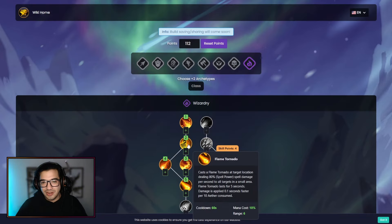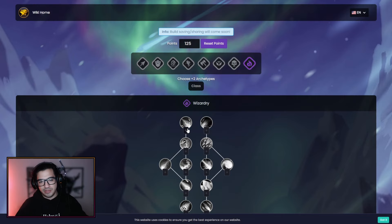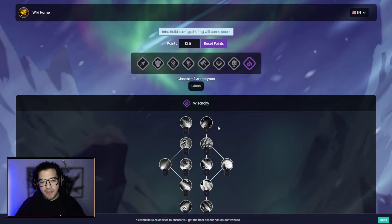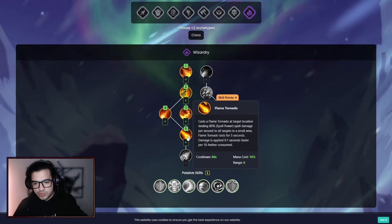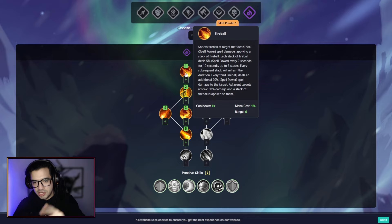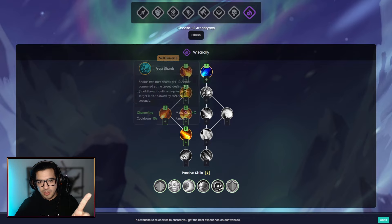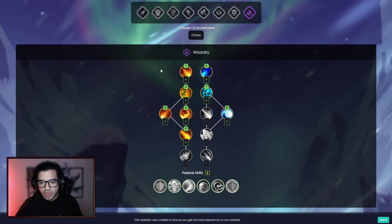Going all the way down here is already a bunch of levels. By each level that you get, you get one point, so that's why we have 125 points — which in theory would be the max level. But let's say we just started playing and we reach level 20. That gives us about 13 skill points so far. So at level 20, spending up to 19 points, this would essentially be what my early stage build would look like.